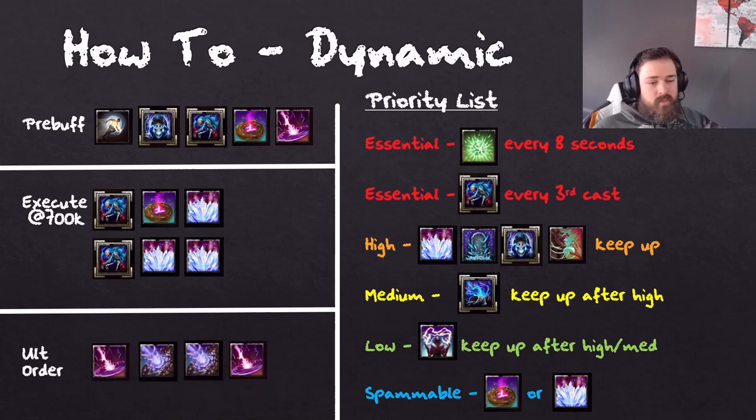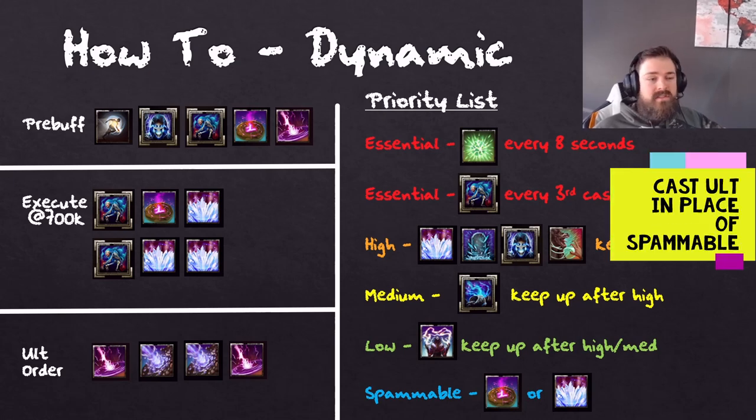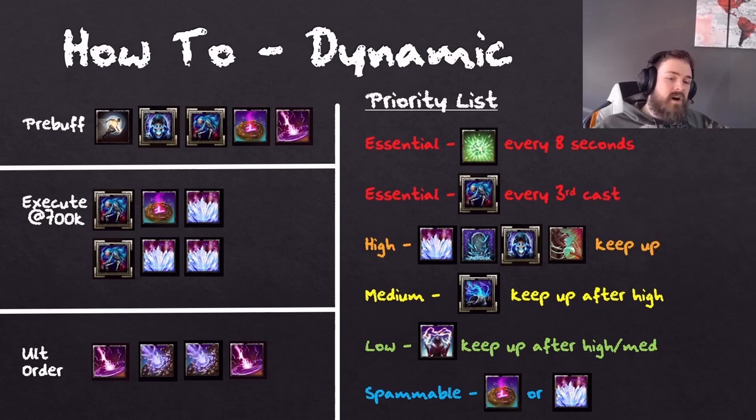Finally, ult order for dynamic — this is the exact same ult order as in the static section. It is Elemental Rage that you pre-buff, as well as two Shooting Stars mid-parse, followed by a final Elemental Rage that you want to cast in execute. Dynamic is all about prioritization — you have to be casting fast, and on top of that, constantly looking ahead to the next skill or next two skills, running through that priority list in your head starting with essential, then high, then medium, then low, then spammable. Let's take a look at the 107.6k dynamic parse.